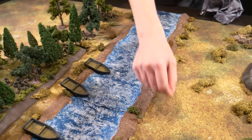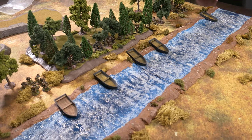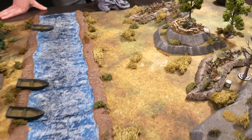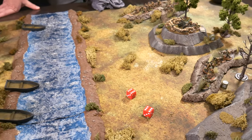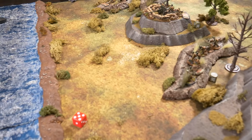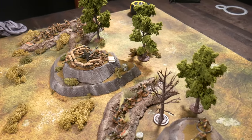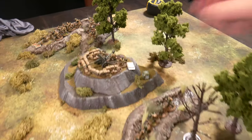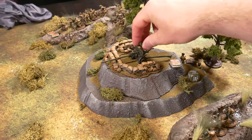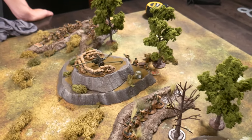A Soviet die comes up — the anti-tank gun tries to fire. Rolling for order test, needing a seven. The result is a fubar! Rolling on the fubar table, the gun crew panics and runs down the hill. They got scared — effectively bombarded twice between the preparatory barrage and this. They can technically come back next turn. Things are off to a rough start for the Soviets.